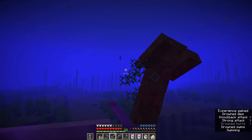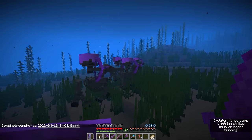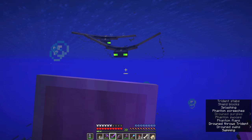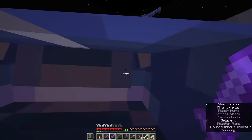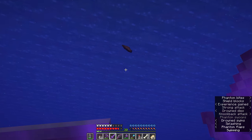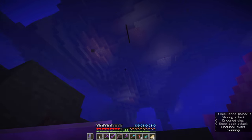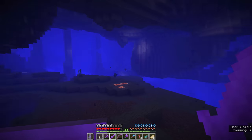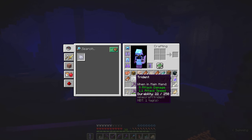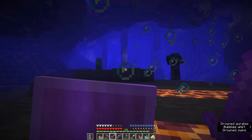We're going to continue exploring the world, fighting Drowned solo in hopes of getting our first trident. At one point a trident-wielding Drowned even one-shot a phantom with it. But finally — we have a trident! It took a while and a lot of Drowned, but we got there. It's unenchanted and has some damage on it, but nothing a bit of Unbreaking and Mending can't fix.